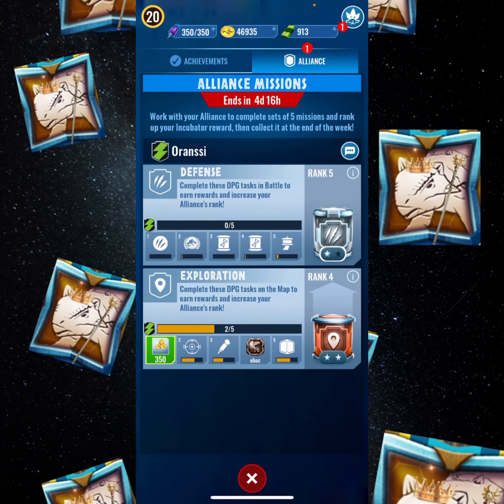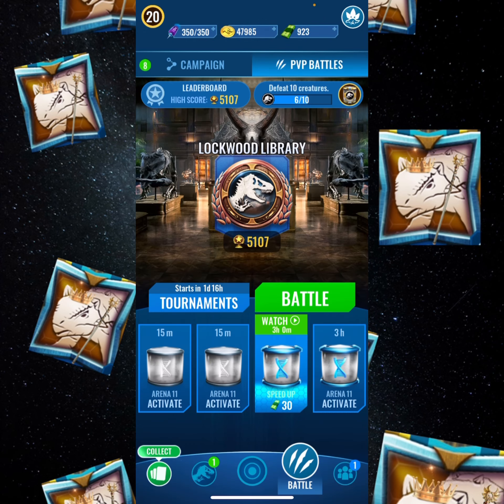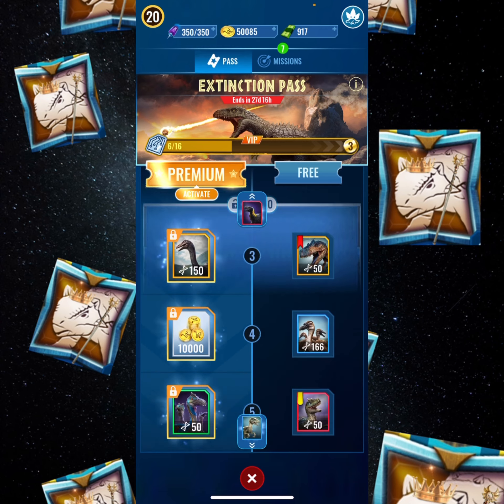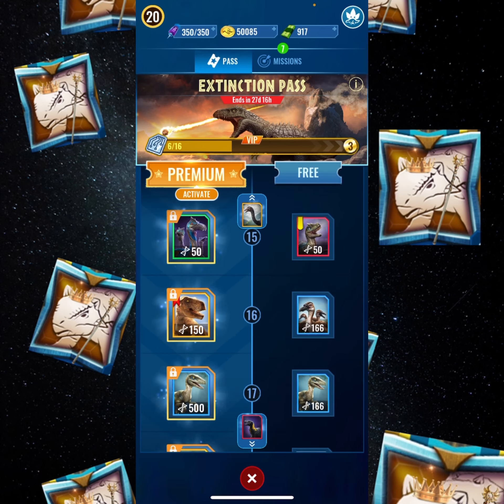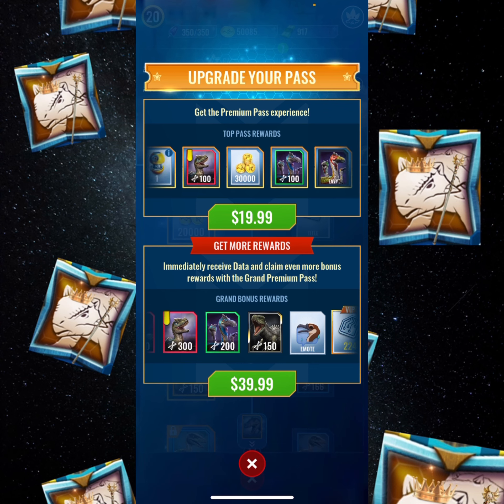Let's collect some of these rewards. I haven't posted in weeks because my laptop wasn't working, I didn't know what to post, and just didn't feel like it. Here's the Extinction Pass — they have the new apex hybrid, the Indonemis, and for me to get it to level 25 I'm going to need 630,000 coins. Honestly the pass isn't worth it besides the skins. You don't even get Indonemis unless you pay the 40 bucks.